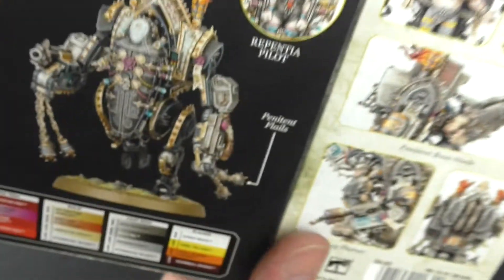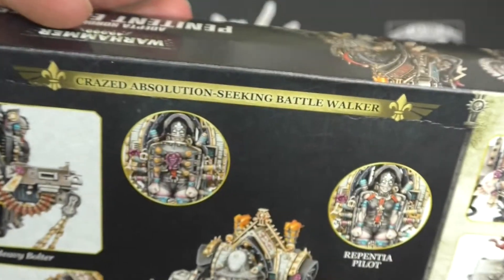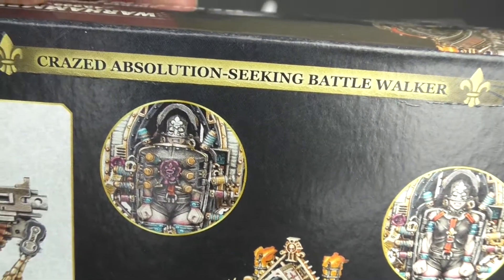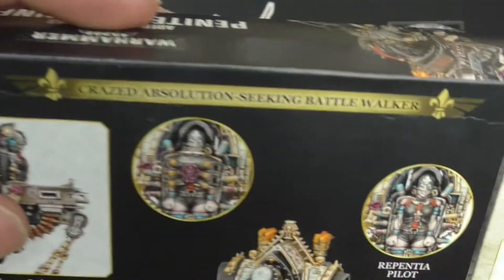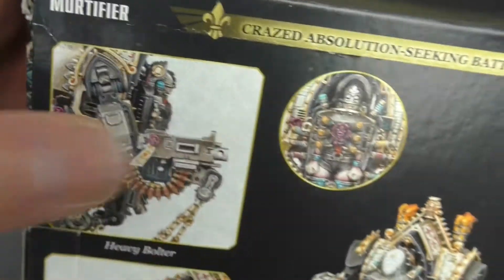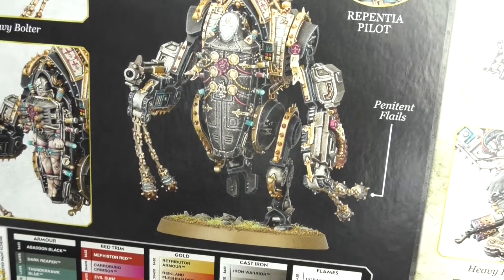Gorgeous. Gorgeous. Gorgeous — this is not gorgeous. Terrifying. And then it looks like an alternate build. So this is the Crazed Absolution Seeking Battlewalker. They are all called Crazed Absolution Seeking Battlewalkers, but this is a Mortifier and this is a Penitent Engine — so two alternate builds here.